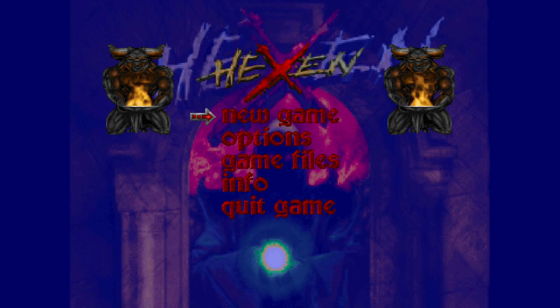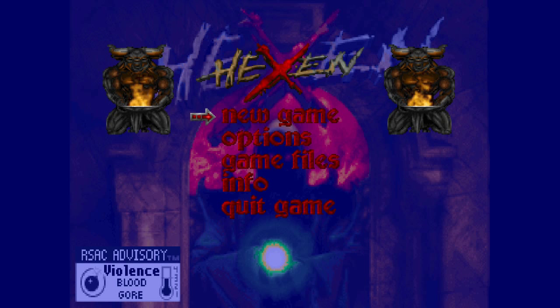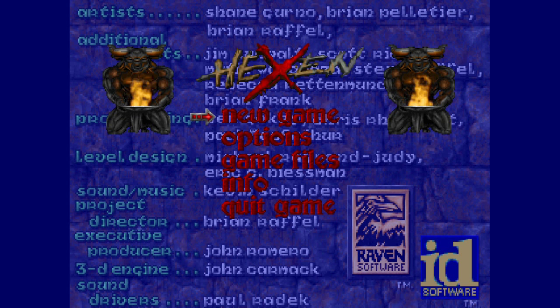Hello and welcome to another Bold Englishman Let's Play. Today we're looking at yet another Doom Engine game — this time Hexen: Beyond Heretic. Developed by Raven Software and originally released in 1995, so a year after Heretic, Hexen continues the Heretic and Hexen storyline.